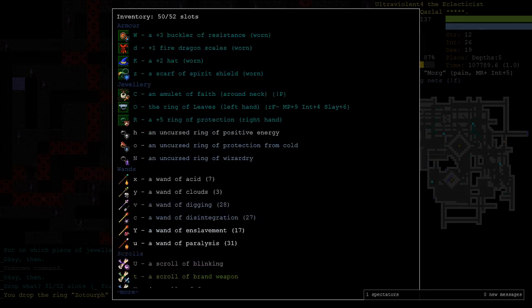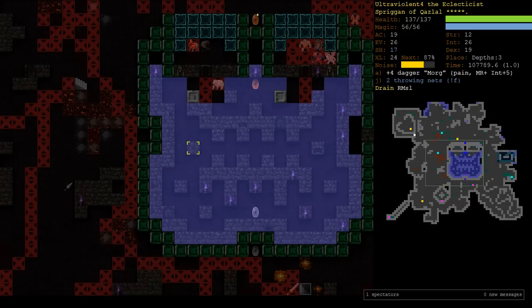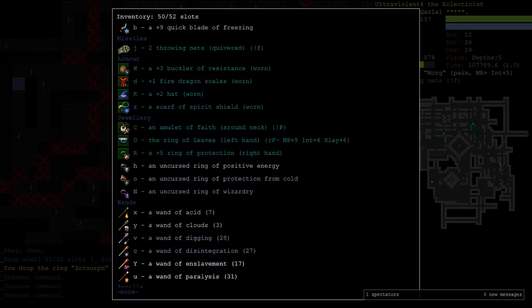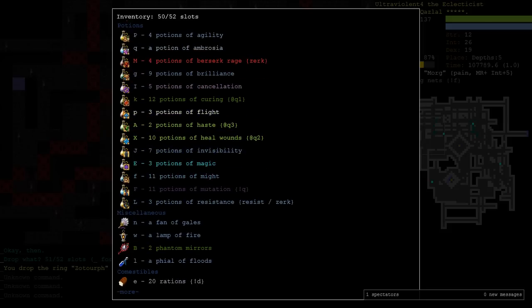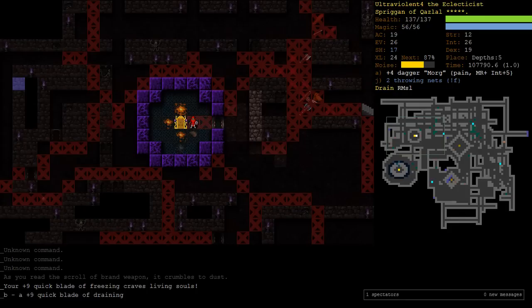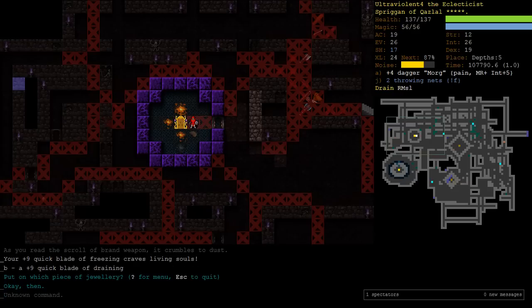So what did we get? We've got a Wand of Acid, which I found just walking around exploring parts of the floor. It was just sitting in the corner. We bought some other stuff - a Brand Weapon Scroll, which we can throw on our Quickblade right now. We had some more Summoning Scrolls, Potions of Magic and Agility. Let's do the Brand Weapon. It's Quickblade of Draining. Draining on a Quickblade is really good because you drain things like crazy, but our Morg does much the same thing. The Quickblade was a backup weapon for when the Pain Dagger doesn't work, but anything immune to Pain will be immune to Draining. So that's a bit of a bummer. Elec would have been better.